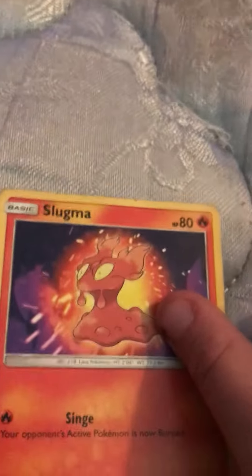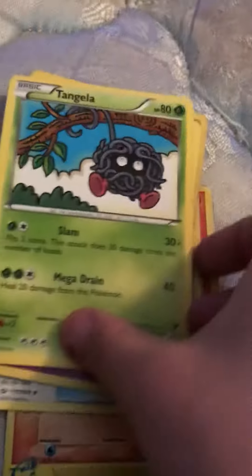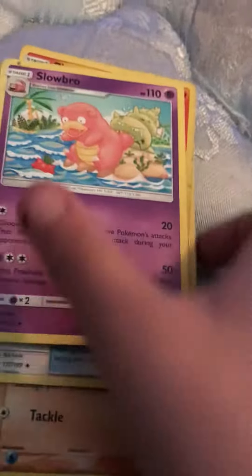We have a Snubbull. We have a Slugma. We have an Otter of the Moon card. We have a Skuntank, a Nosepass, a Tingler, a Slowpoke, an Aerodactyl.